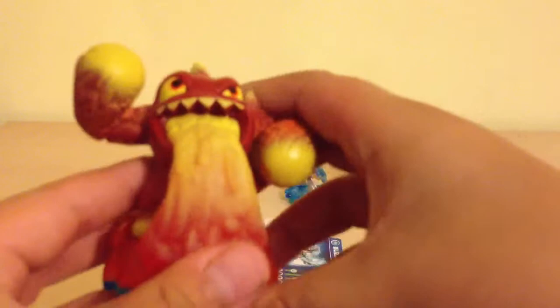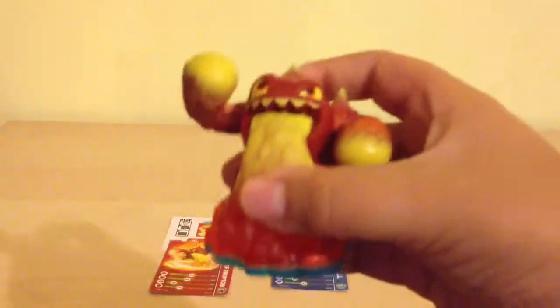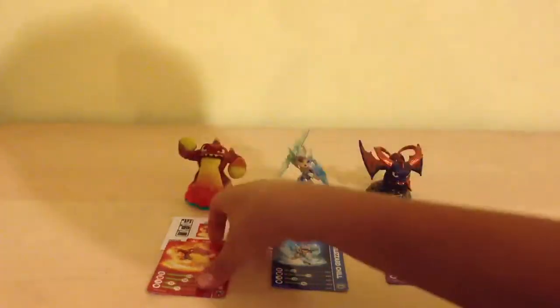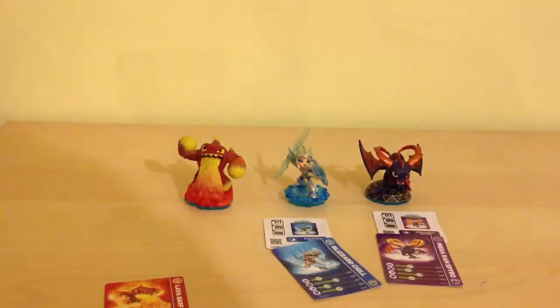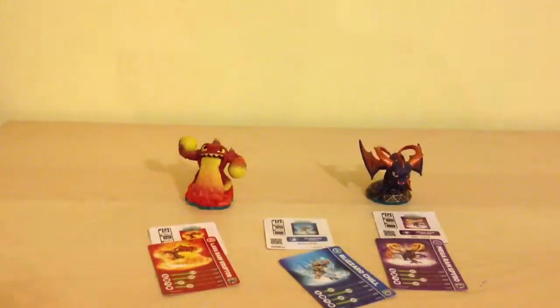Let's get started with Lavabath Eruptor. Here he is — he looks awesome with his barf, which is pretty cool. This is Series 3 Lavabath Eruptor. Here's his card and here's the code, which I'm not going to show you.